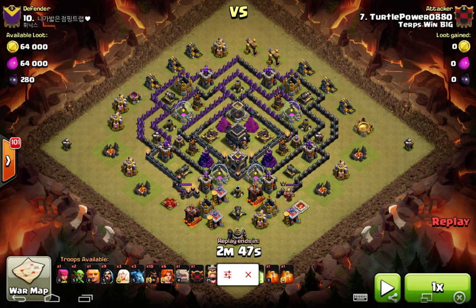With the Town Hall 10, a lot of the box bases with the Valkgasm attacks, the Queen is there to help funnel the kill squad into the core. On this one, Turtle Power, because this base is so compact and we know that a lot of the bombs and traps are going to be on the south — but that's also where a lot of the point defenses and defending heroes are — so he doesn't want to risk his Queen there.